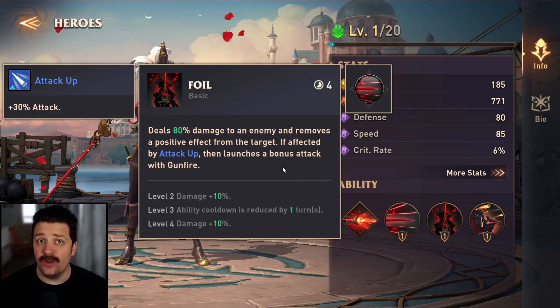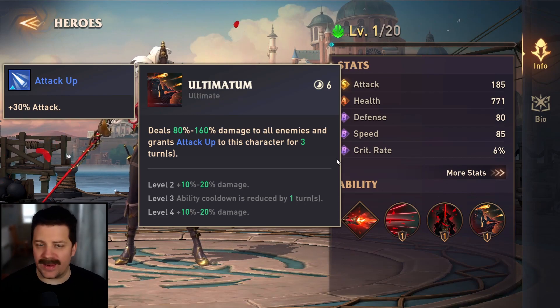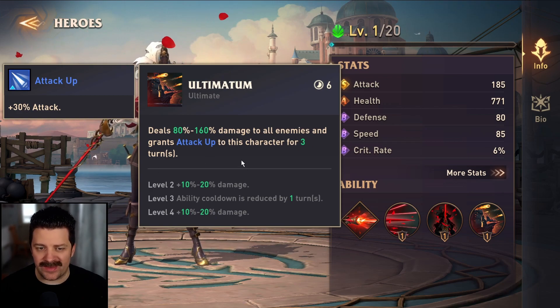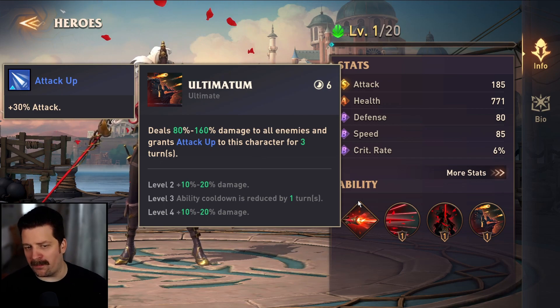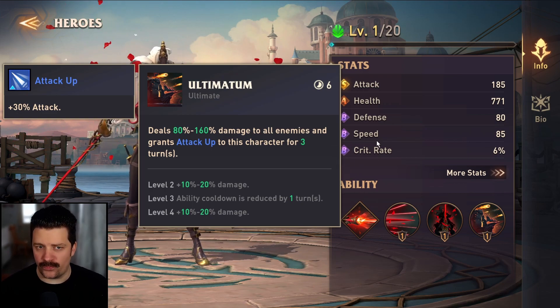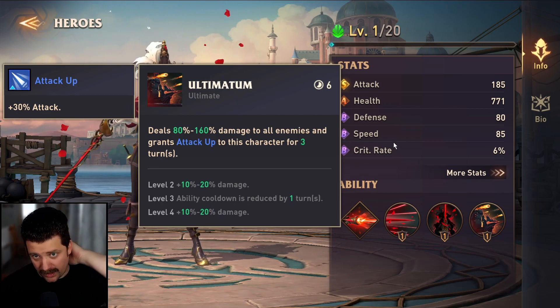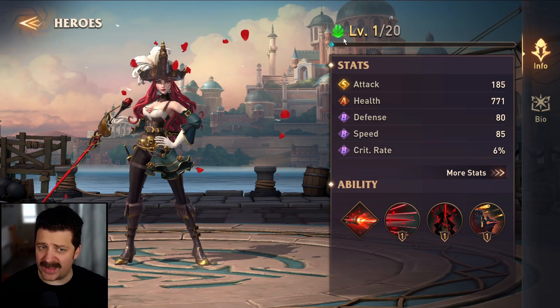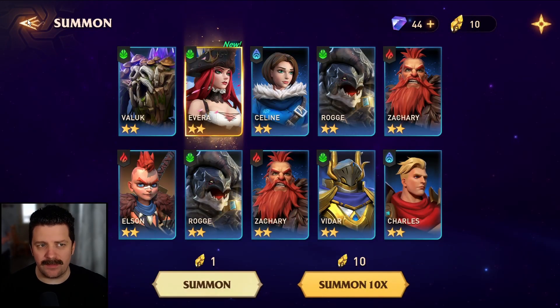There's a huge synergy with counter here because counter applies shield and attack up, which triggers Ivira's bonus attacks. Her second ability deals 80% damage and removes a positive effect from the target, also launching a bonus gunfire attack if the attack-up buff is active. Her ultimate deals 80 to 160% damage and grants attack up for three turns. I will definitely be building her for the Roaring Tool Pot fight — she's a wood character, which is interesting, but very useful.